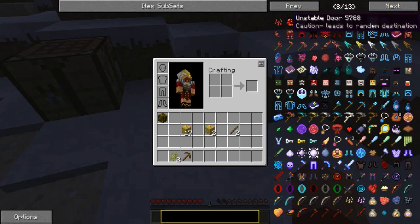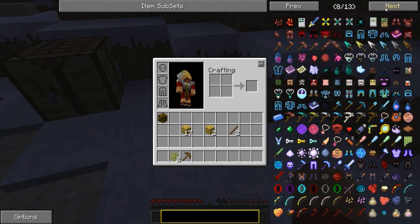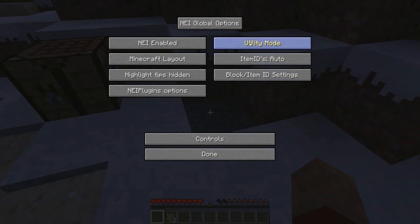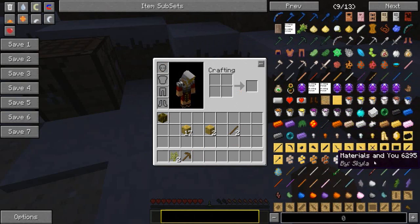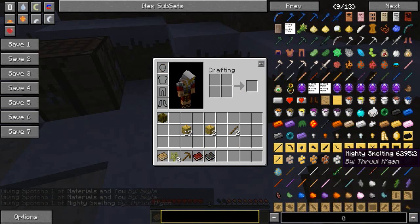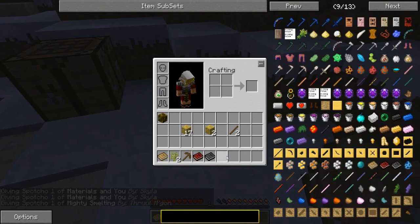Dimensional doors. I hate those things. Unstable. Books — here we go. Materials and you. I need Materials and You. There we go, all the books that I should need are right there. So let's go back to recipe mode, and I think that's good.